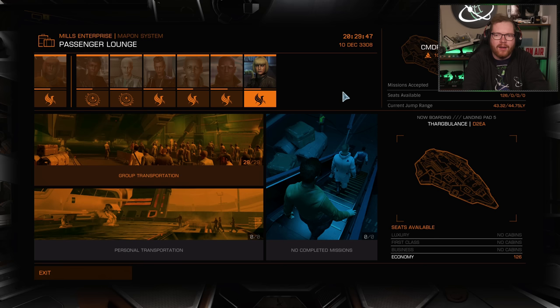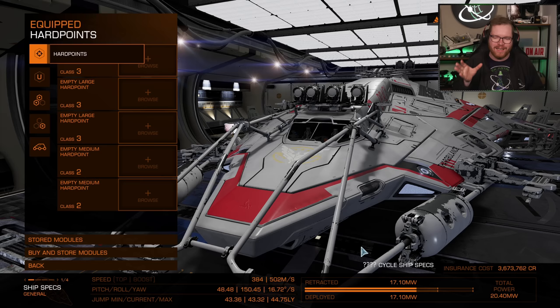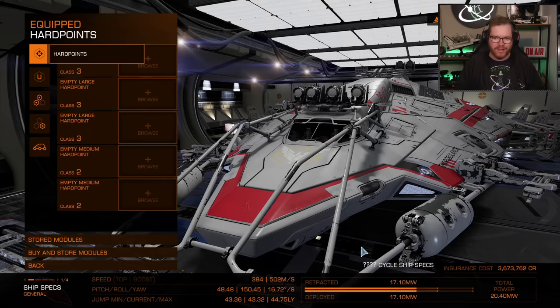Hello ladies and gentlemen. Today I'm going to show you how you can save people out of the Thargoid-infested areas and make a huge amount of money in the process. Before we go and save anybody, we need the right equipment. You're going to need a ship, and the best ship for this is the Python.